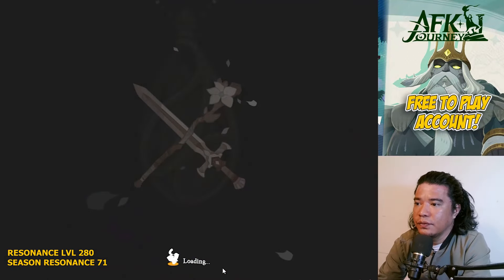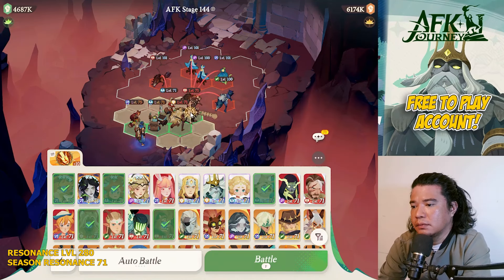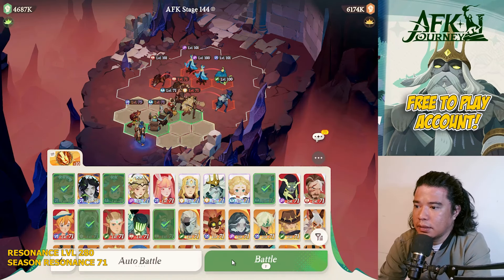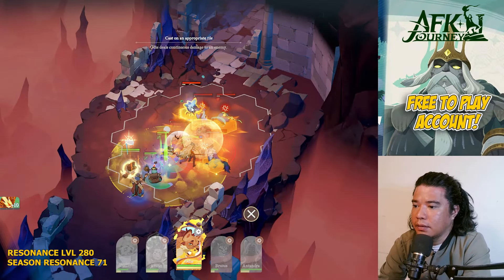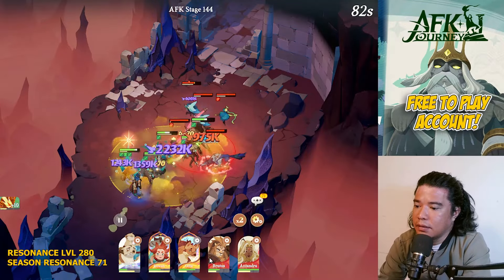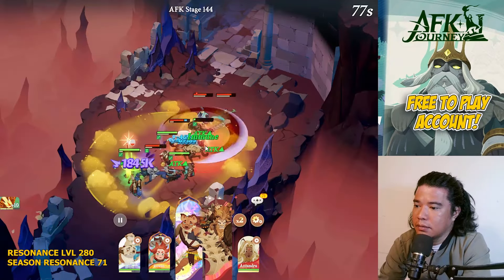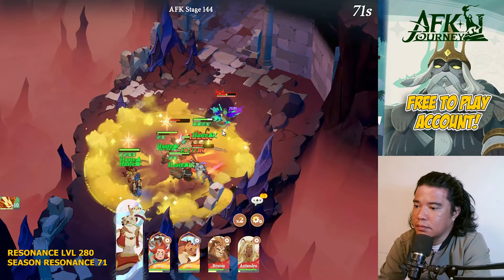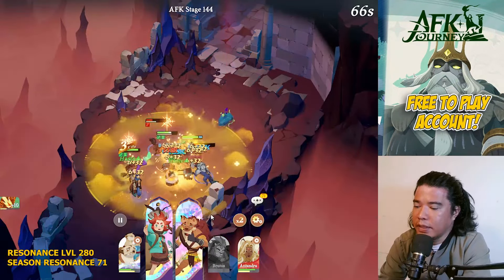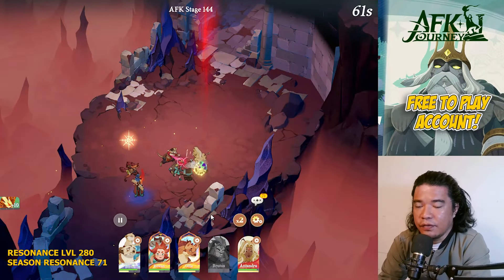Next is stage 144. Let's try this setup. We need to aim the mages and marksman at the back — that's one, that's two, that's three — then set Audi to auto battle. That clears AFK stage 144.